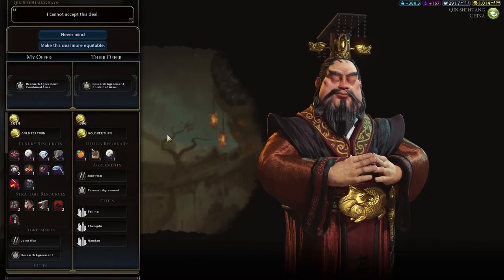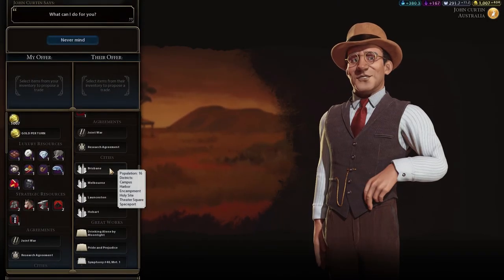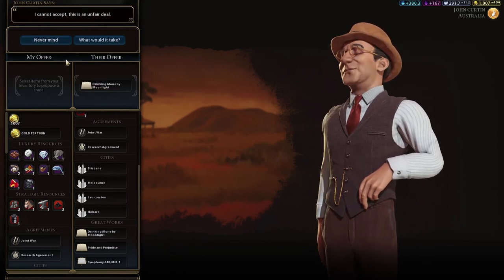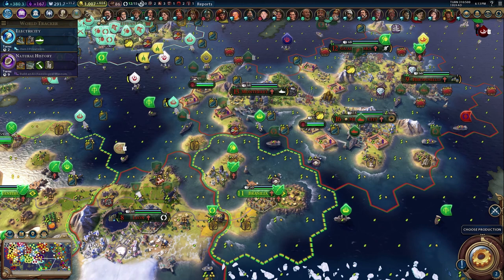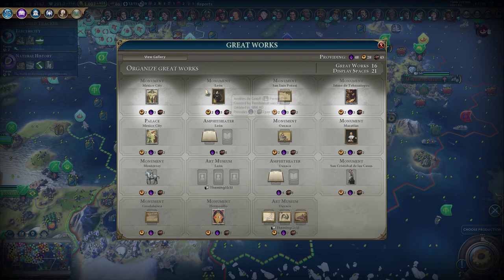Combined Arms - 28 turns - what do you want for it? One gold and seven - sure, let's go. That's not the one I'm currently researching. Drinking Alone by Moonlight - there we go, you have it! What do you want for it? 18 gold per turn for 30 turns. I think we want paintings first because these are landscape paintings - those were portrait paintings. We might not have three portraits - yeah, these are religious.